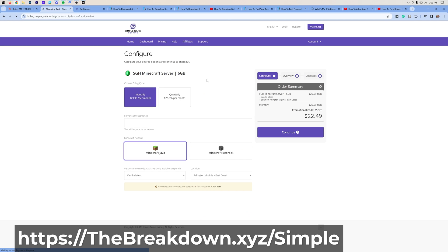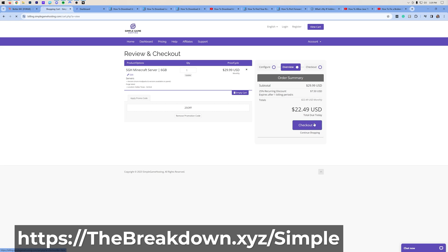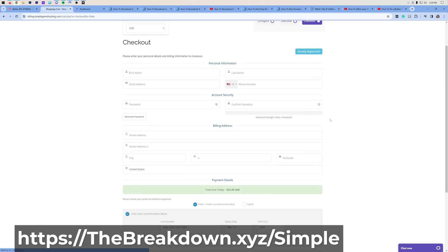On this next page, it doesn't really matter what you enter for billing cycle — quarterly or monthly. Make sure you do select Java Edition and that you select Forge. Not required, but that's what I would suggest. For location, select the one that's closest to you — the fastest will be selected automatically. Go ahead and click Continue and go through the checkout process just like you would, clicking Check Out and then entering in your information.